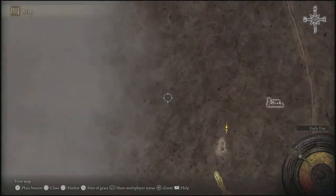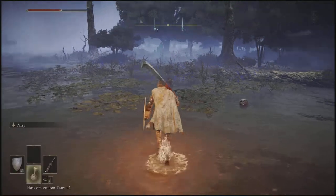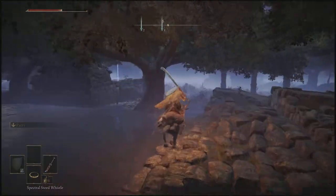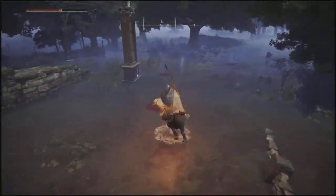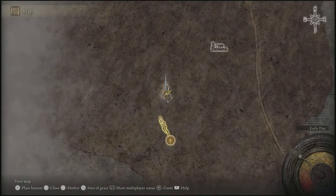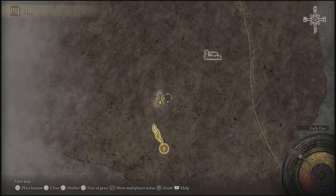What we're gonna do right now is travel over to it and I'm gonna show you what it does. Here we are. Always look for these on the map — these statues. It's this light brownish symbol icon right here.